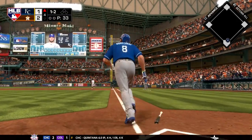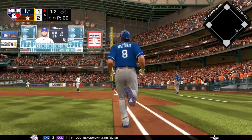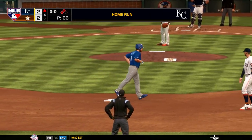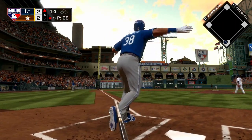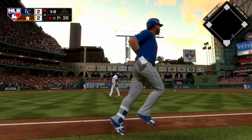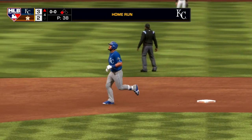Moustakas is absolutely destroying a pitch, sending it into the right field seats — a solo shot that ties the game at 2. They weren't done there, though. Two batters later, Jorge Bonifacio also connects on a pitch, this one going into left field. Another solo shot for the Royals, and it's now a 3-2 game with KC in the lead.